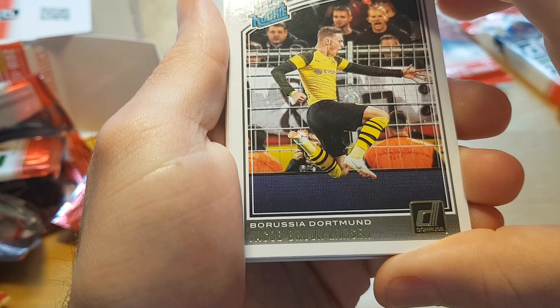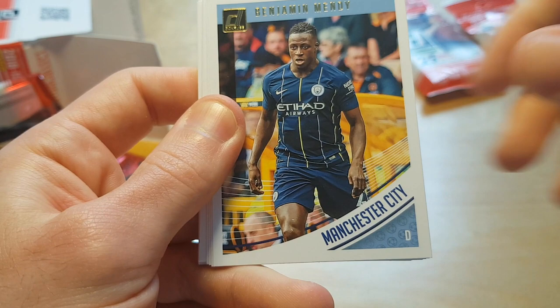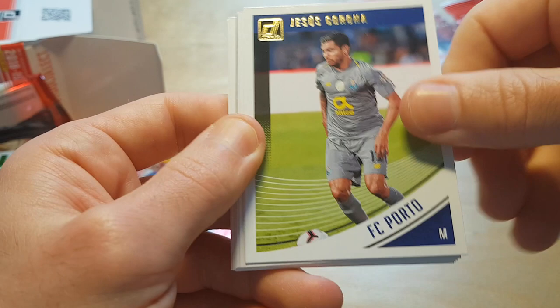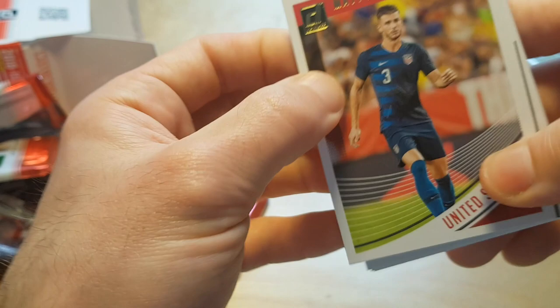Messi once again. The design of the cards is a little bit cheap with this white border, which makes it look particularly cheap. It's not as pronounced on the silver Optic parallels. But there's an Elite Series of Leonardo Bonucci.